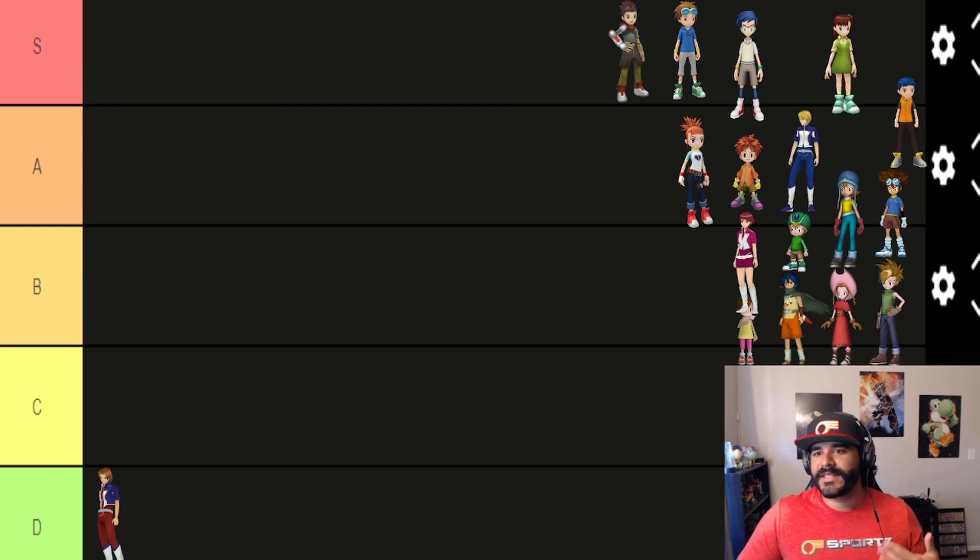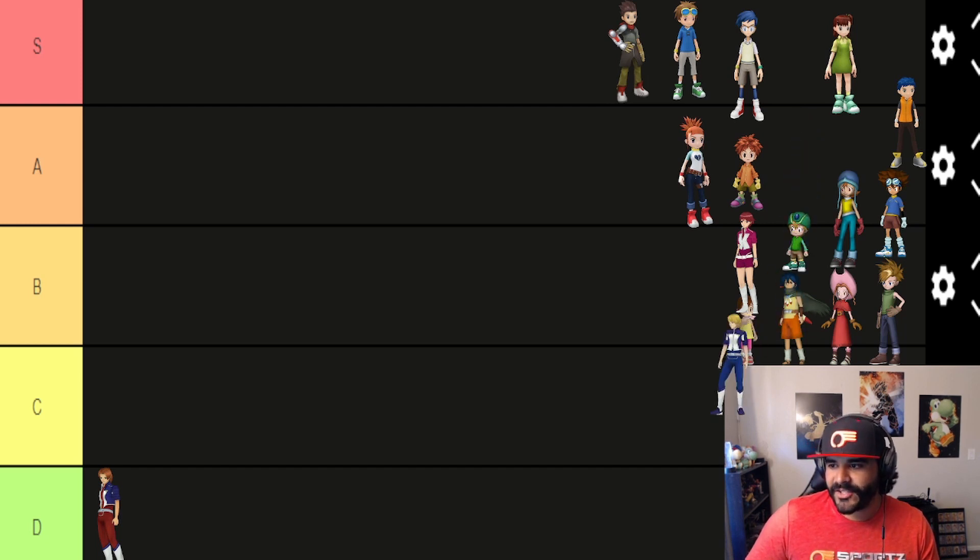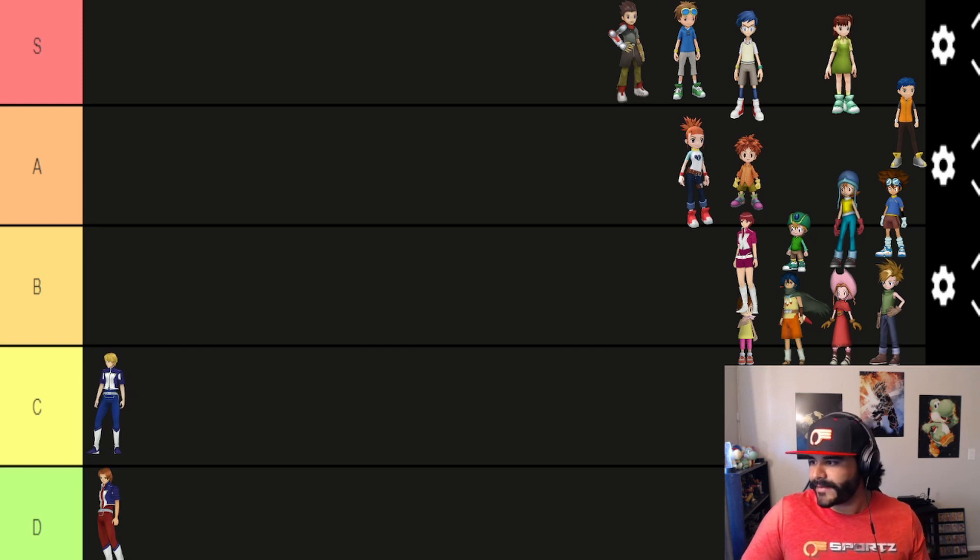Let's get to it and go as fast as possible. Next we have Thomas. Thomas is going to have a skill called Insight — it increases the chance of a critical hit by 100% for 30 seconds. That is not as trash as Marcus, but I would still consider this not very good. We're gonna put it in C tier.